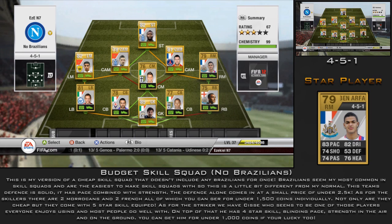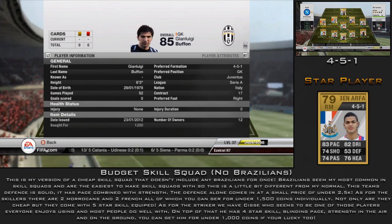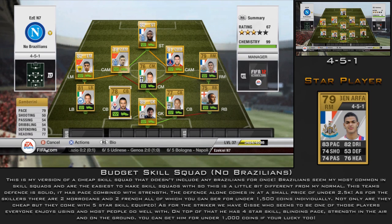Starting with the player analysis: we have Booth, an amazing goalkeeper for the price of 1,200 coins — 85 diving, 86 handling, 82 reflexes, and 86 positioning. Because he's from Serie A and is Italian, he links with the two centre backs: Gambrini, who has 79 pace, 78 defending, and 77 heading; and Santa Croce, also 79 pace, 75 defending, and 75 heading.